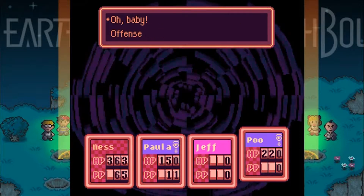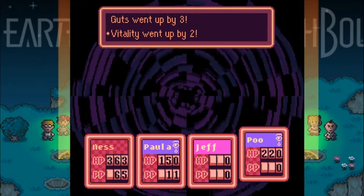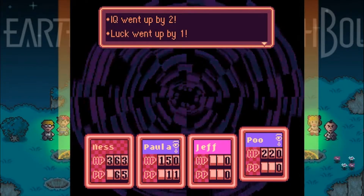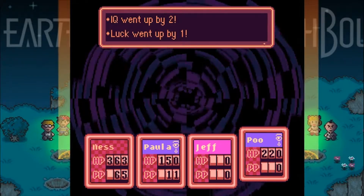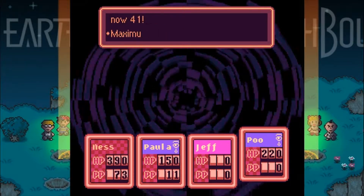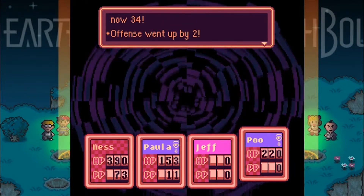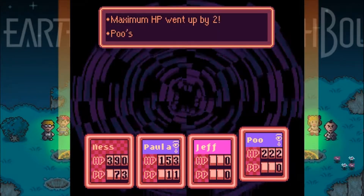Summon to Storm — ouch. That's equivalent to basically a Flash — a one-hit kill move. God damn it. That XP and Jeff gets none of it. Summon to Storm is essentially like a flash attack — it's just going to kill you. At least Poo's going to get quite a few levels. That's good. Level 35.